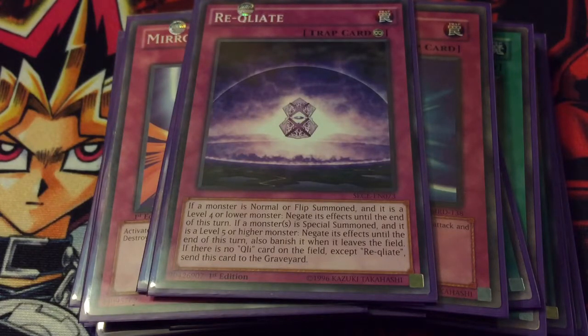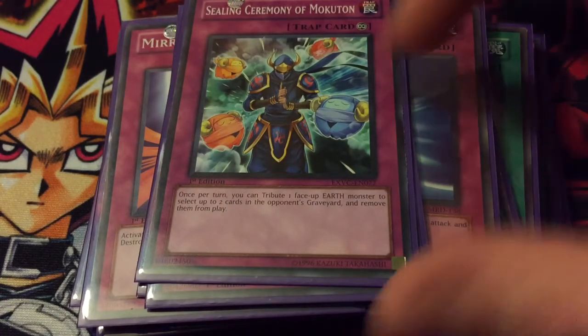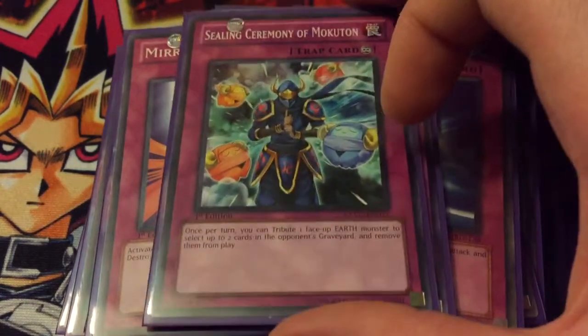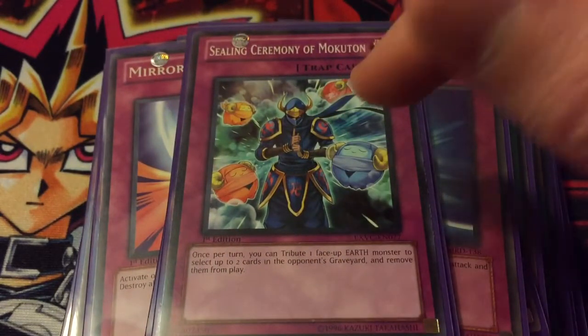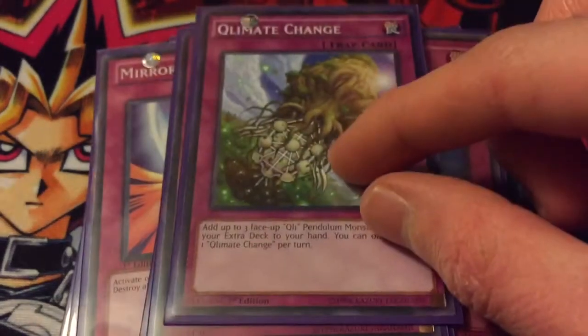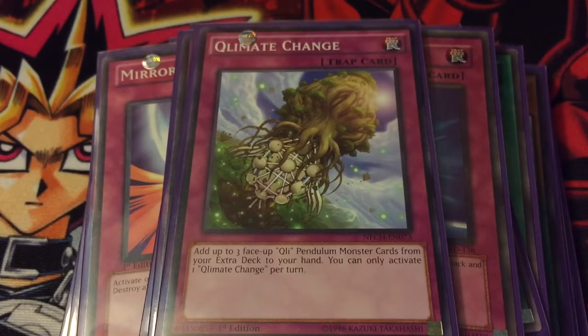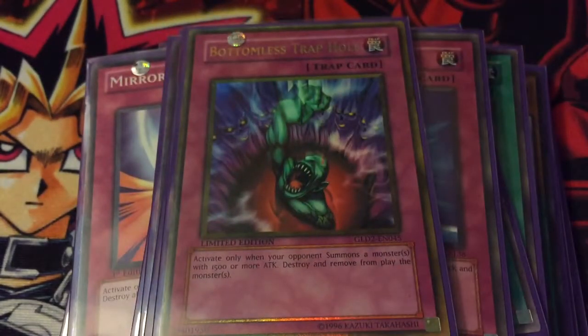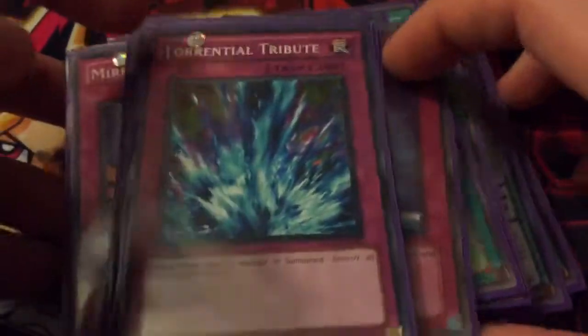One Skill Drain — it's at one so might as well run one. One Re-qliate — pretty much another Skill Drain. One Sealing Ceremony of Mokuton — I like this card; it's pretty fun especially against Burning Abyss or Shaddoll. You tribute one of your Qli monsters, get their effect, then banish two cards from your opponent's graveyard. One Qlimate Change — good if your Scouts get destroyed, gives you a backup plan to get them back. One Bottomless Trap Hole and one Torrential Tribute — that finishes up the main deck.